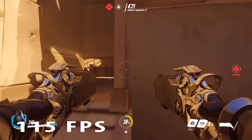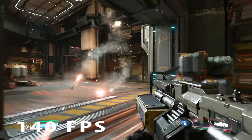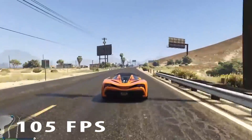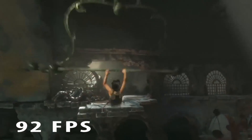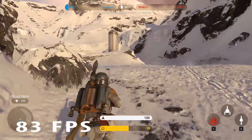Overwatch at 1080p epic quality settings: 115 frames per second. Doom on Ultra using Vulkan: 140 frames per second. GTA 5 Ultra FXAA: 105 frames per second. Rise of the Tomb Raider in DirectX 12 very high FXAA: 92 frames per second. And Star Wars Battlefront on Ultra: 83 frames per second.